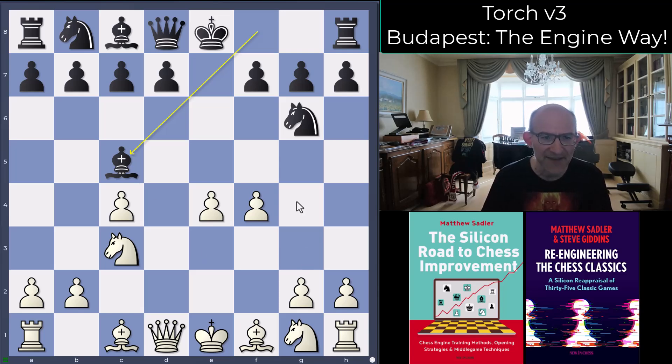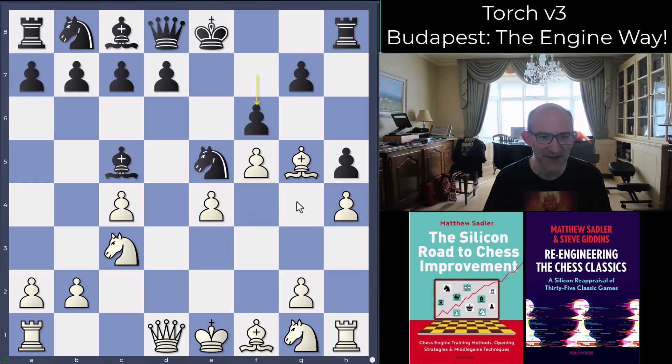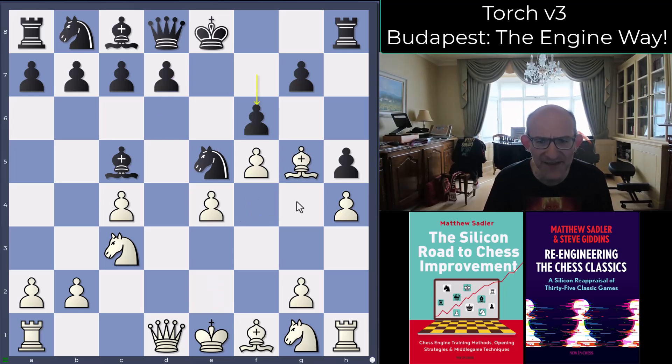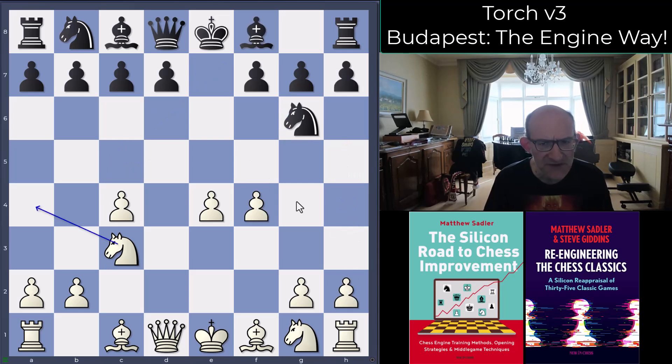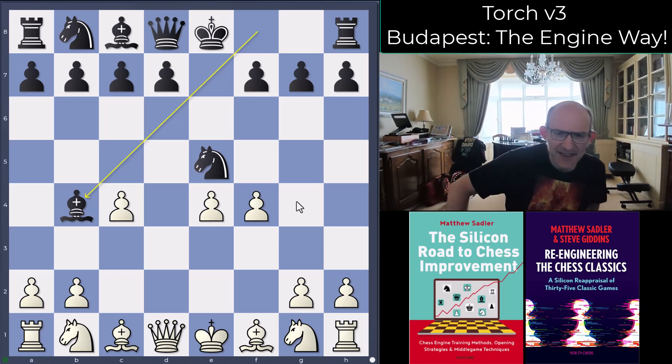Bishop c5 seems natural — if white was playing bishop b3 to stop it, why not play it? Then you've got a few ideas, but h4 was the engine's favorite, just threatening h5, which is really nasty. So h5 is probably best, and then this sequence: bishop f4, d6, and bishop b2 — just pick up that h5 pawn. It's just not very nice for black, though you can always try to claim some sort of vague counterplay.